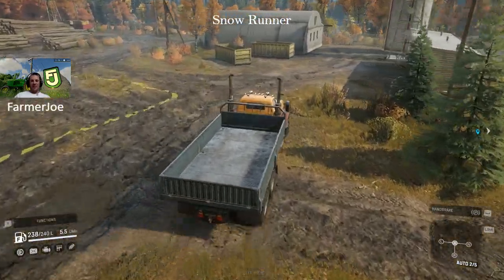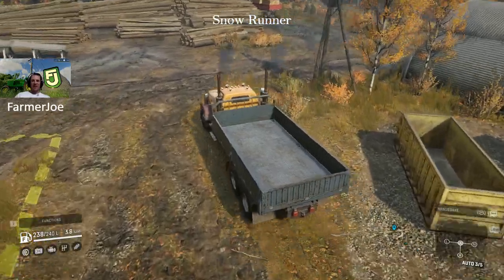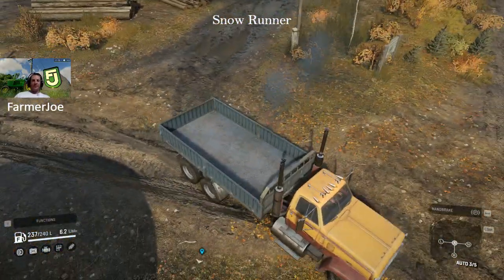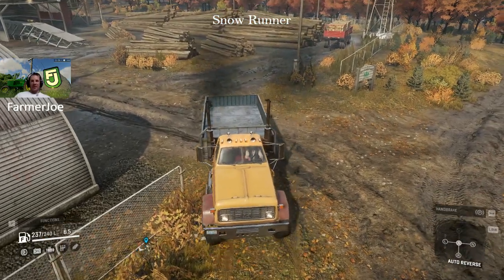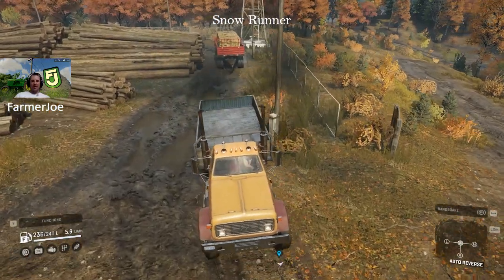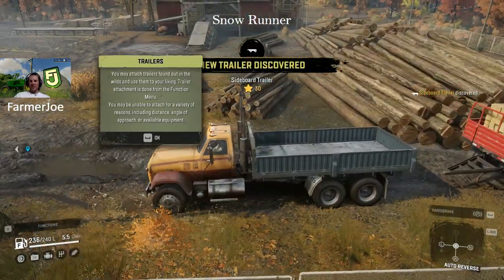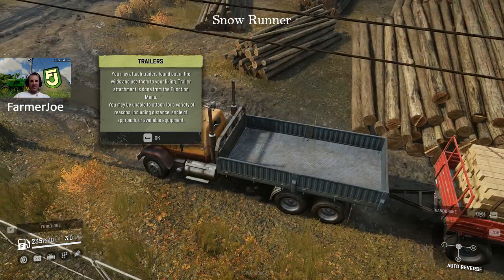Avoid the mud puddles, just go around, stay on the grass and on the hard ground as much as you can - makes life much easier. You can see a huge mud and bog pit. To get into that trailer, come along here and hug that power pole, back in and hug it as much as you possibly can. You'll fall in a little bit into the mud pit but keep it up on the high side and you're pretty good.